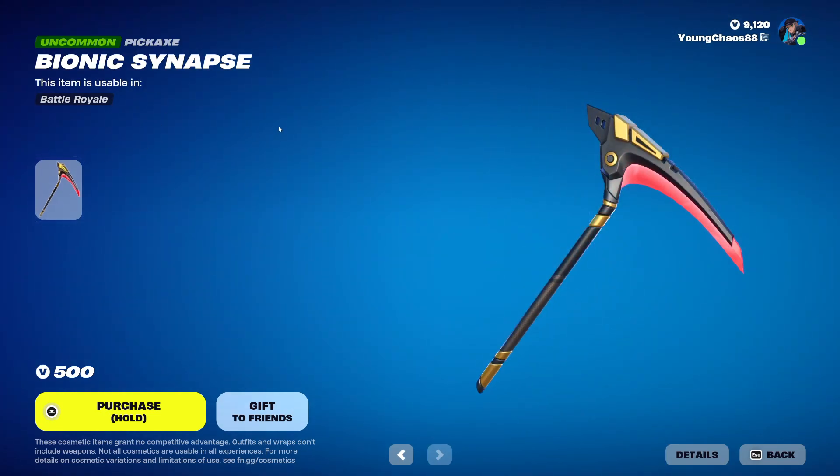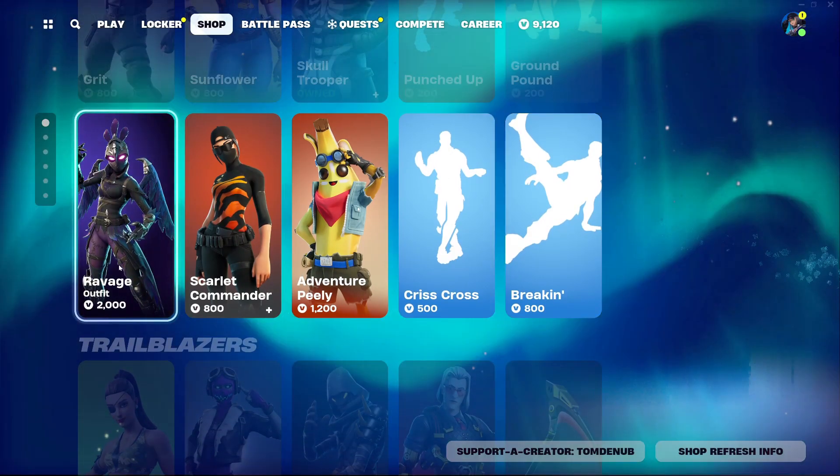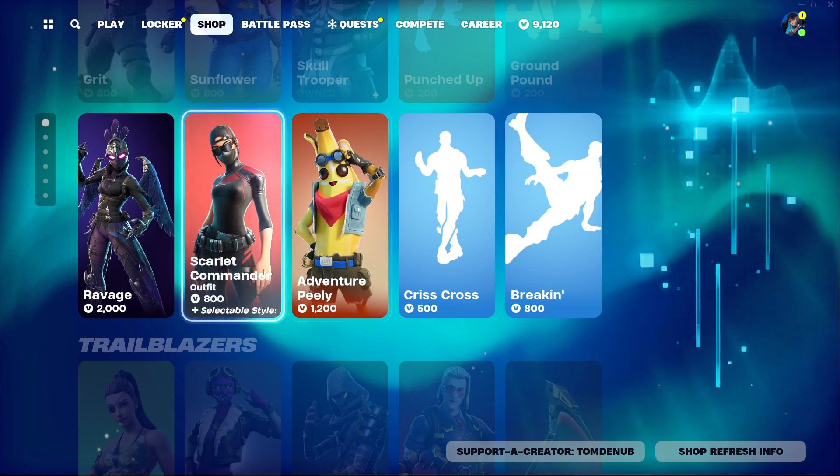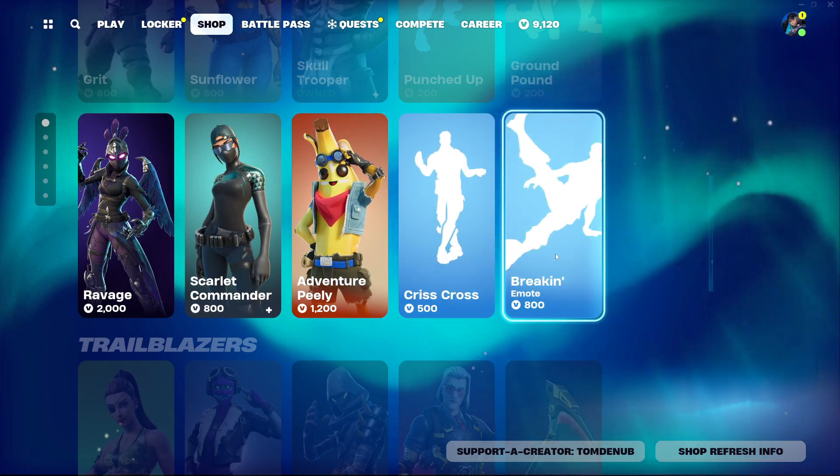And we've got Bionic Synapse, and then we've got an arsenal for 500 V-Bucks. And then we also still have items from yesterday's item shop: Ravage, Scarlet Commander, Venture Peely, Crisscross, and Breakin.